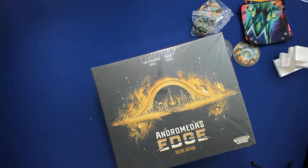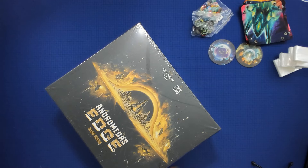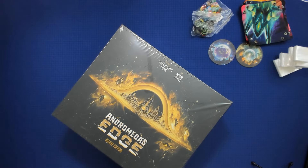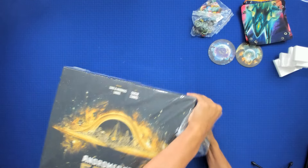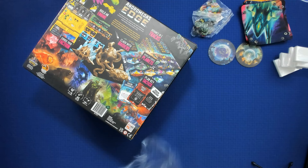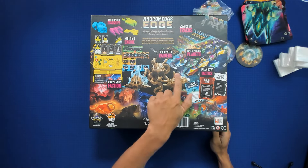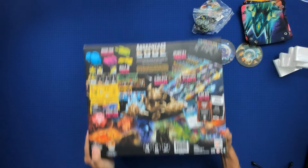Andromeda's Edge Deluxe Edition — let's crack open the plastic. One of the things I've seen on the Gamefound page is there have been some broken ships, so we're going to see if that happened. 40 minutes per player. Unity is the solo mode. I see one to five players — I think it's normally one to four and then some expansion gives you a fifth player. Five factions, clash with raiders, ships, cool miniatures.